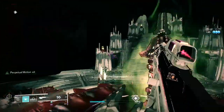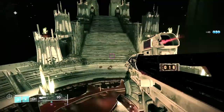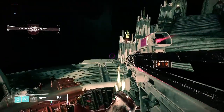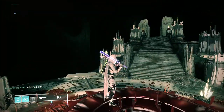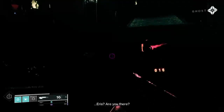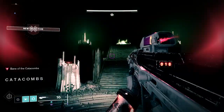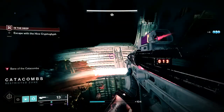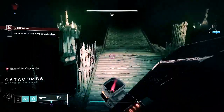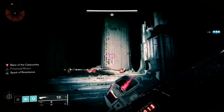Once you've loaded into the mission, you'll just need to complete the objectives until you get to the point of picking up the cryptolith. This is the point of the mission where you would need to run back up the steps, avoiding the hive, and eventually being teleported away by Eris. Instead, we're going to remain down at the bottom, which gives us a perfect opportunity to force all of the adds to continuously spawn at this location, giving us a great opportunity to easily level up deep sight weapons.